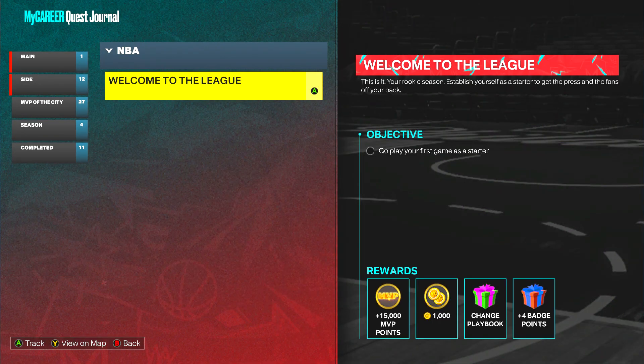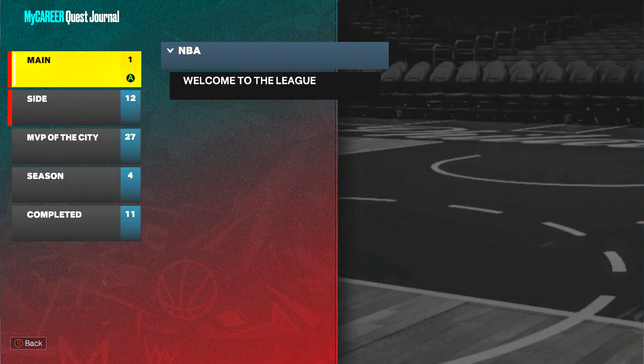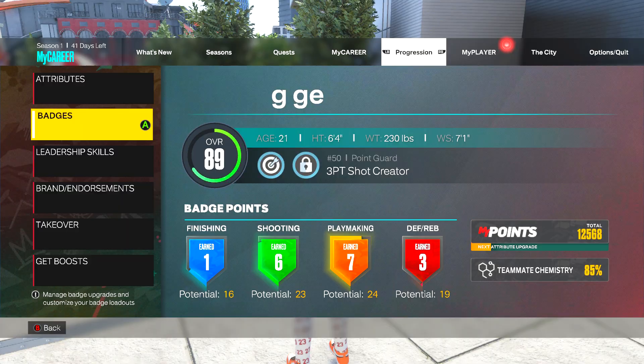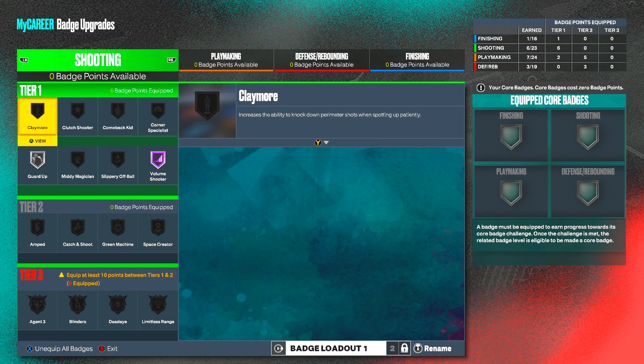After you get done with that, go to your main menu and then go to the Lead section where you can claim the reward. As you can see at the bottom, it says plus four badge points. I already got it — I just haven't played my first game yet. But I already got the badge points and I already equipped my badges, as you can see right here.